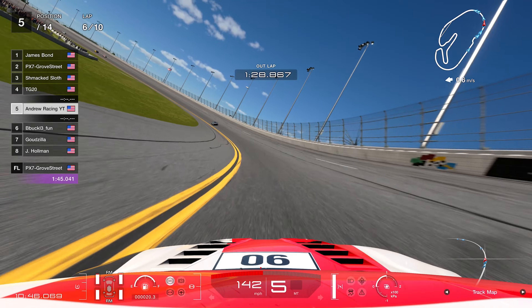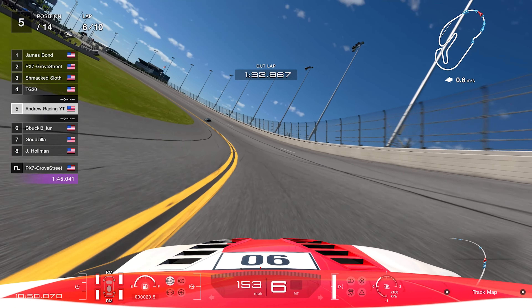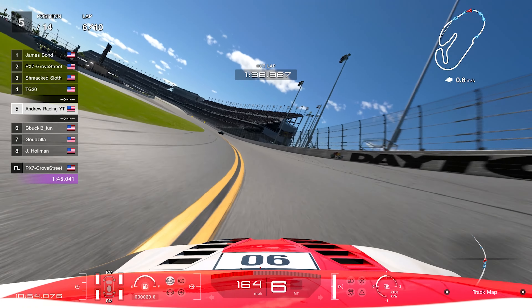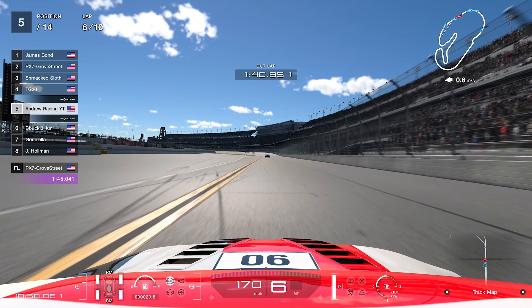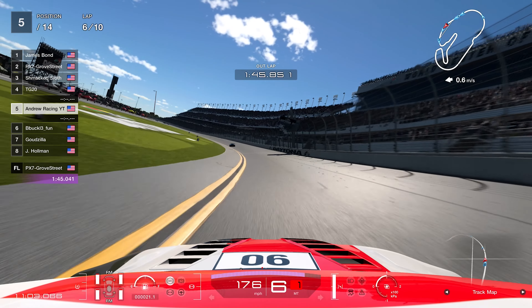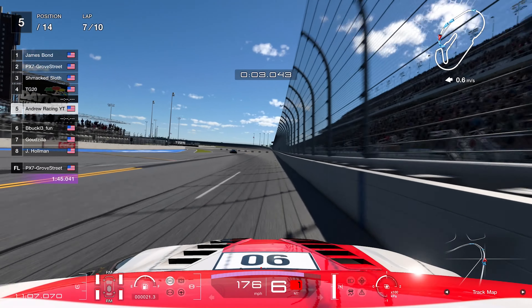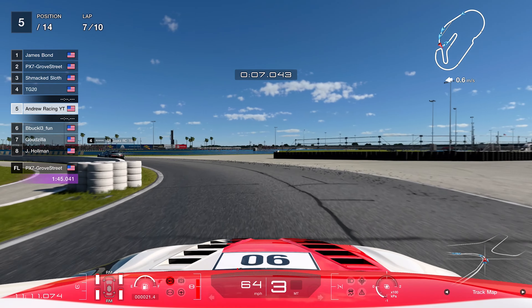Heading back into the chicane, Jeff misses his braking point and goes straight into Godzilla — both go off. We sneak right through the middle coming off the chicane for a two-for-one deal, capitalizing on both of them making contact and forcing themselves off. That was a great run through there.